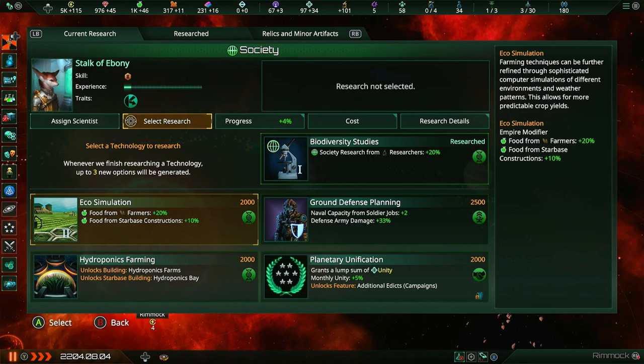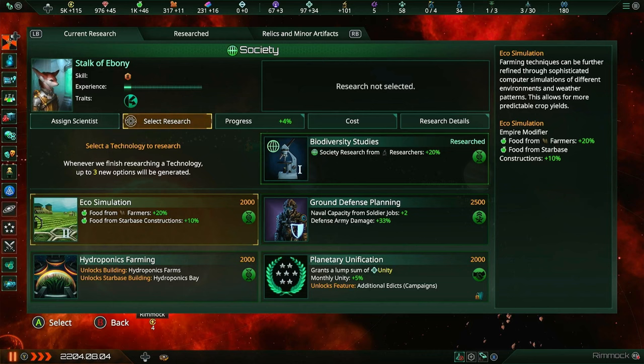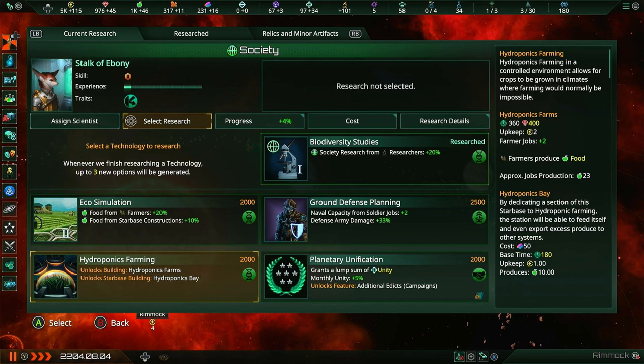Eco-stimulation is also pretty good - 20% more food from farmers and also 10% more food from Starbase constructions. You may be wondering what Starbase constructions give you food - well, we actually do have that. Hydroponics farming allows crops to be grown in climates where farming would normally be impossible. It unlocks a building that gives you two farmer jobs, which means you can essentially use your building spots how you would normally use agriculture districts.